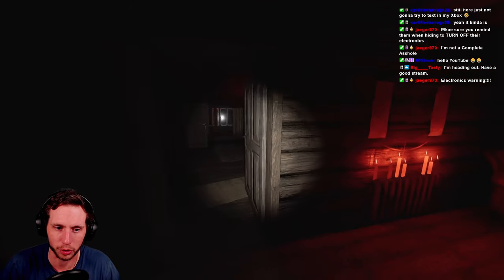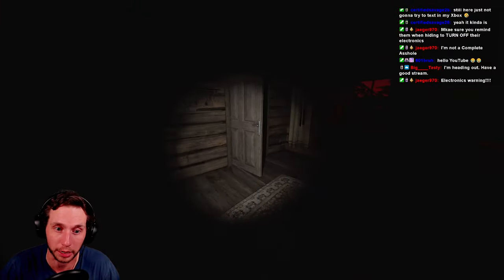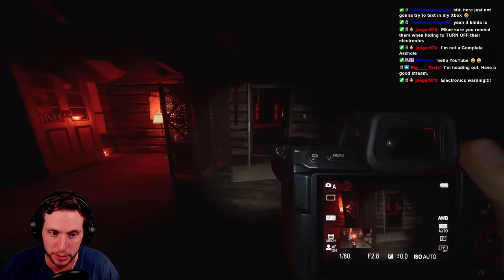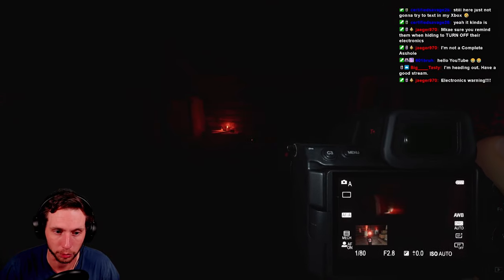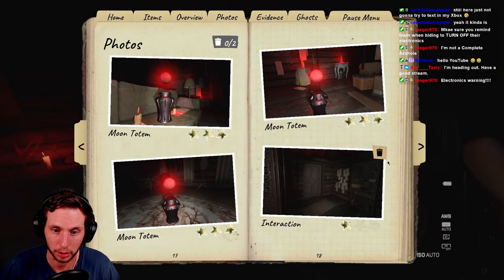The ghost is turning on lights and stuff. I actually need to complete this contract for the Blood Moon event, because otherwise if I leave I'm not going to get any of the points. That was an interaction photo — I'm going to delete it.